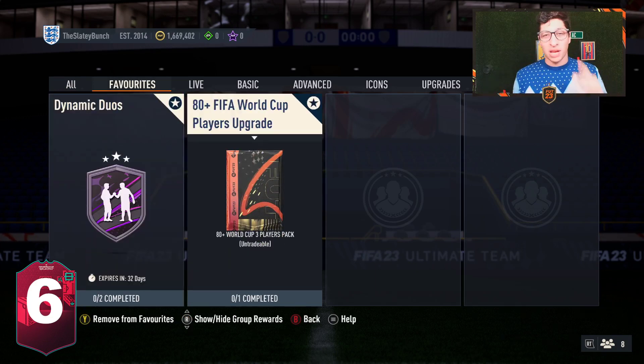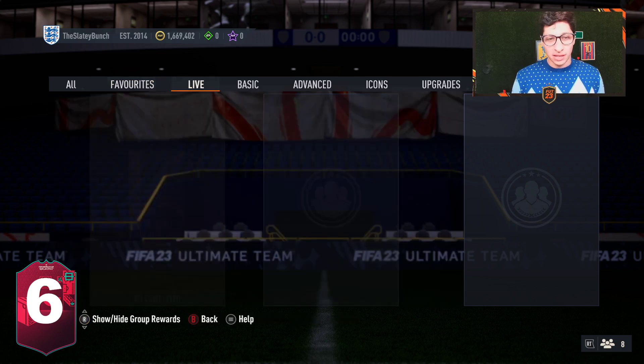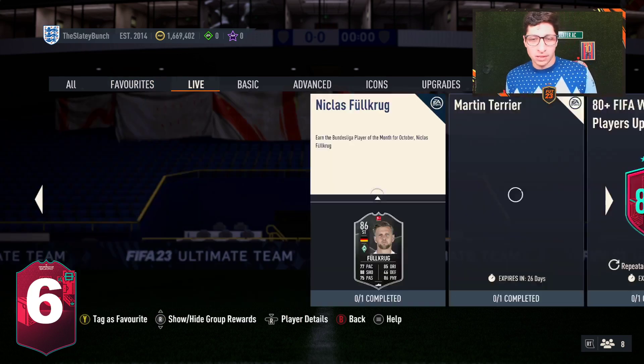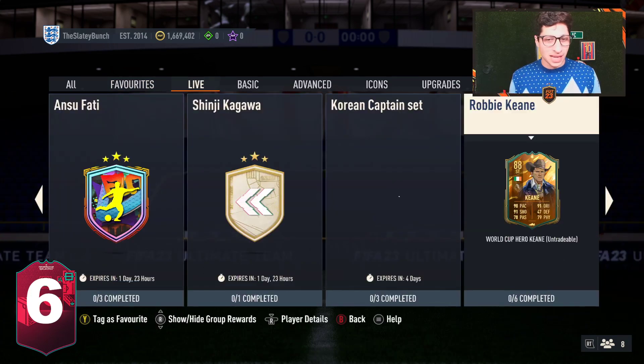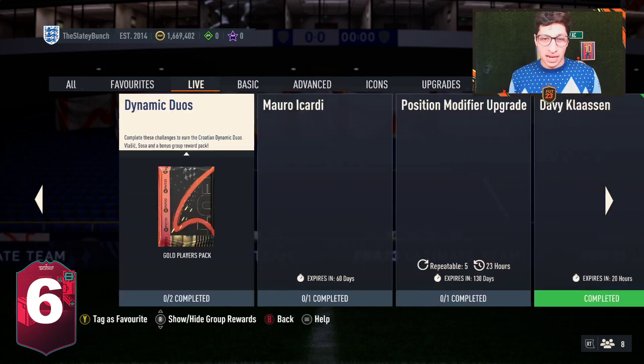We have a few World Cup player upgrades — position modifier upgrades as well, if you want to check those out. But realistically, from what I can tell, it's basically this Dynamic Duo that dropped today.